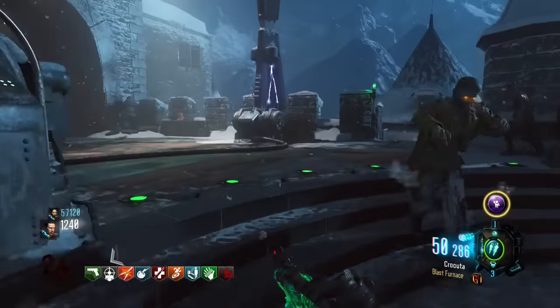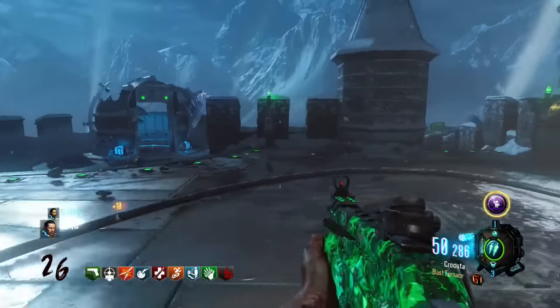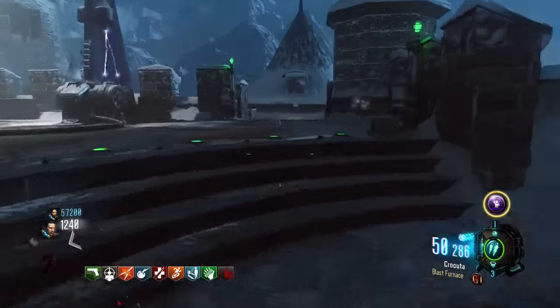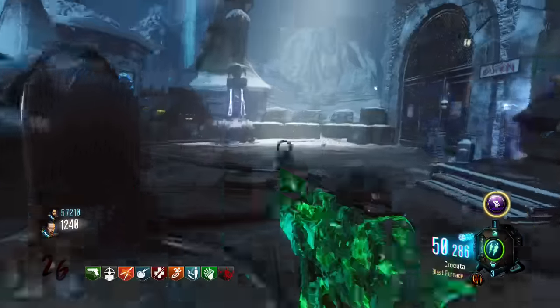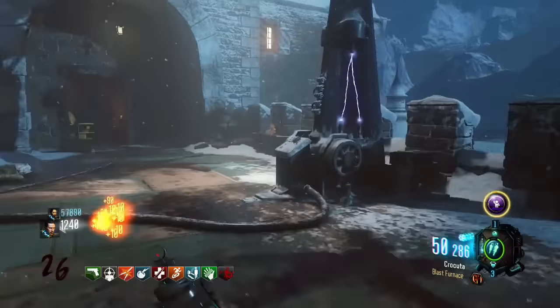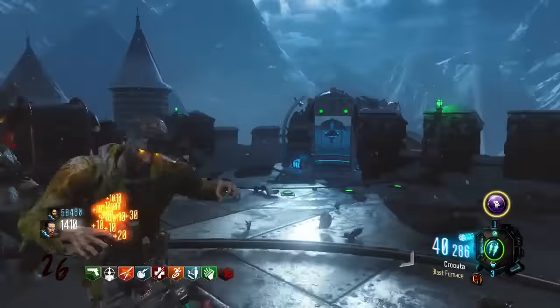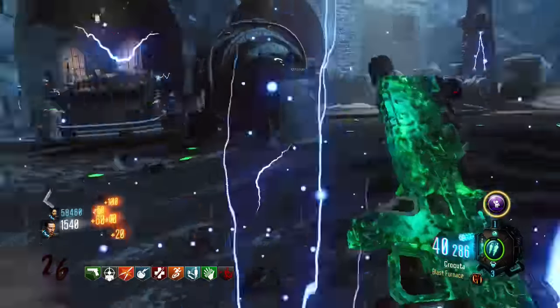What's up guys, it's Madders and we're going to be looking at a really cool set of Gobblegums potentially coming to Black Ops 3 Zombies for the DLC 2 Island Zombies map. They do something a bit different — they actually do sort of reverse effects on you and they're known as Challenge Gobblegums, made by MadGasGaming. I'll have a link in the description to his channel, definitely check him out.